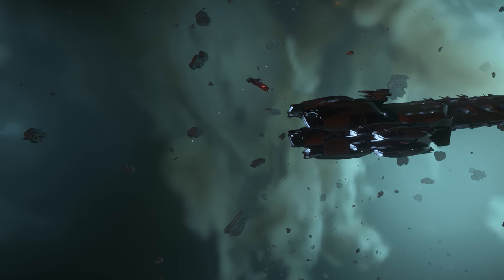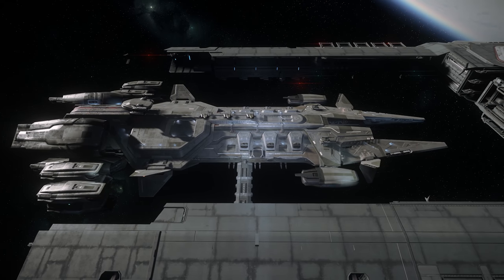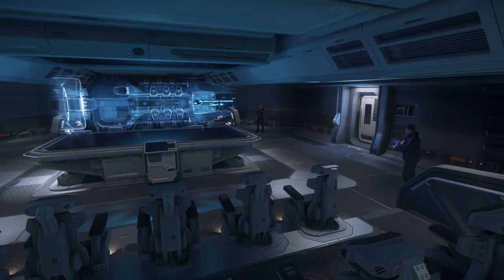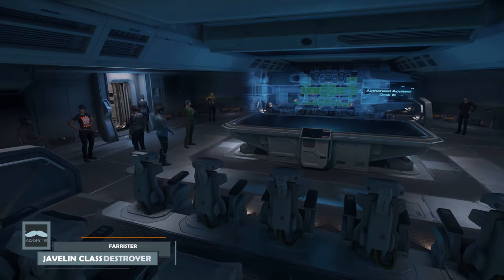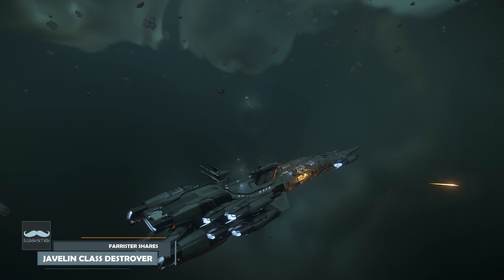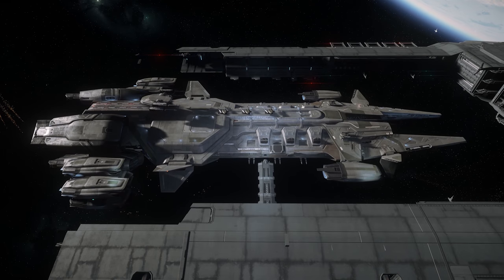The Javelin Class Destroyer is one of the largest combat ships in Star Citizen, and from what we know about the ship already, has the potential to be absolutely epic. But what might that actually look like in terms of what to expect from the ship in game? I'm Farrister, and in this unusual break from the ordinary format, I welcome you aboard the Javelin Class Destroyer which is docked at the Speculation Station.